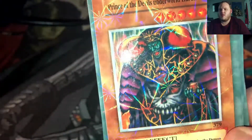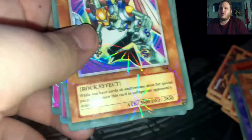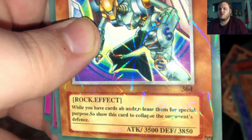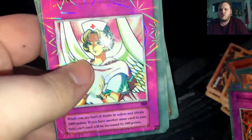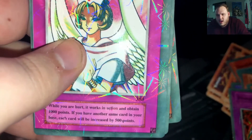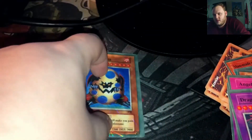Magic Chariot of the Labyrinth. Prince of the Devil's Underworld Hardis — 3,300. Is that how much Dark Ruler Hadez has? I don't think so. Magnetic Fighter. Marking Dubar. L'Oaklia — 'while you have no cards, release them for special purpose, show this card.' Summons of the Light, another trap card. Humanoid Wormdrake — Wormdrake and Humanoid Slime. Angel and White: 'while you are hurt, it works in action and obtains 1,000 points. If you have another same card in your base, each card will be increased by 500 points.' Dragon FGD — dragon combination effect. And the last one, Dinosaur Egg.